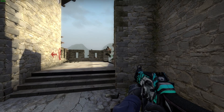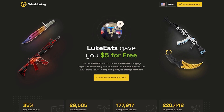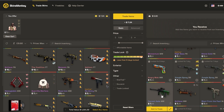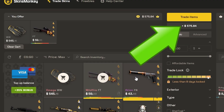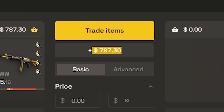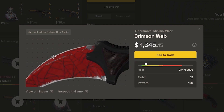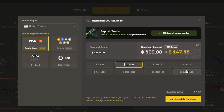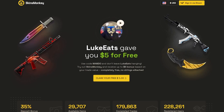Before we get into the actual content, here's a quick word from our video sponsor, SkinsMonkey. SkinsMonkey is currently the easiest and fastest way you can buy, but most importantly, trade your CSGO skins. All you have to do is make sure you have your trade link, and on your first trade, if you have a leftover balance, it goes towards your current balance for next time. If you end up topping up your balance, use promo code Mando to get up to a 35% deposit bonus and a free $5 on the first trade.